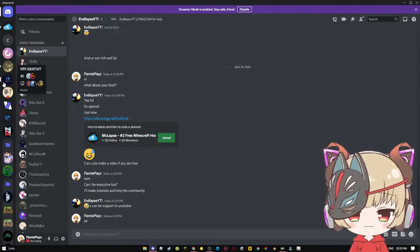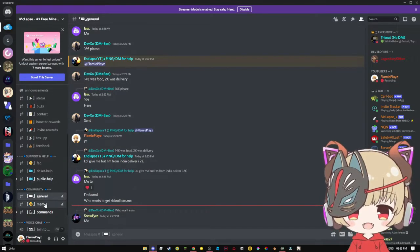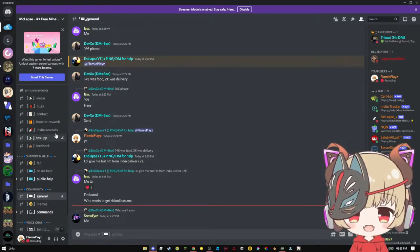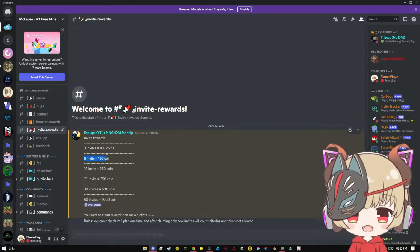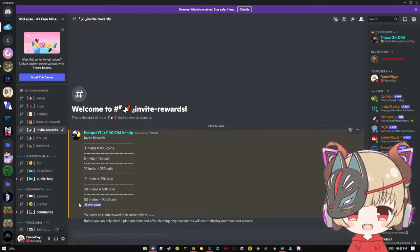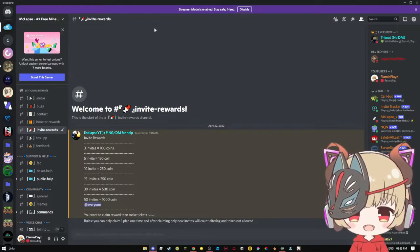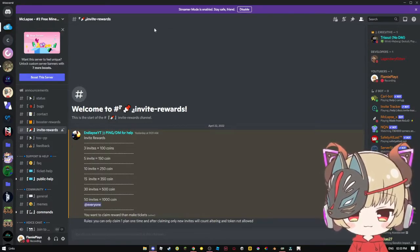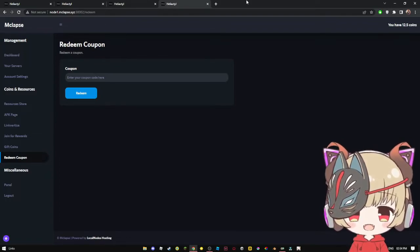Let me just show you the resources. This is the server — you can go to invite rewards. As you can see, there are 3 invites for 100 coins, 5 for 150, 10 for 250, 30 for 500, 50 for 100,000. If you join with my link, you'll also be supporting me. I'm gonna be making an SMP soon and inviting you guys — it's gonna be pre-pilot and I'll be selecting players.